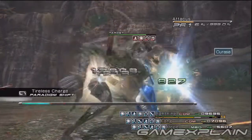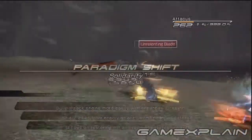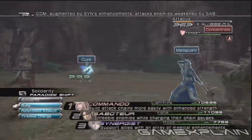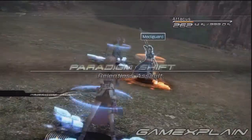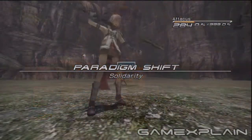Once Atticus loses about a fourth of his life, his sword will break and he'll pull out another. Switch to Solidarity and make sure you have Protect on Fang, because Atticus will use his charge move Concentrate. Like Vladislaus before him, this will remove your status enhancements. Switch to Bully to renew them, then back to Solidarity to heal if you need to. Go through a few rounds of Relentless Assault to keep working on his health, then return to Solidarity to anticipate his next charge move.